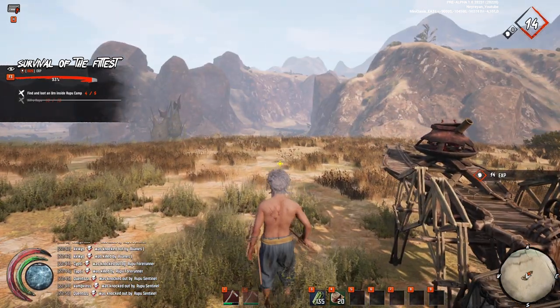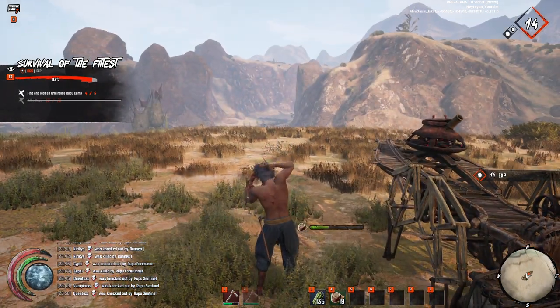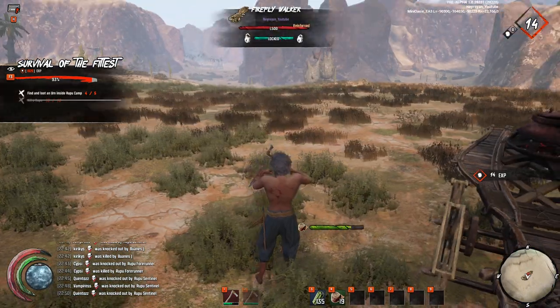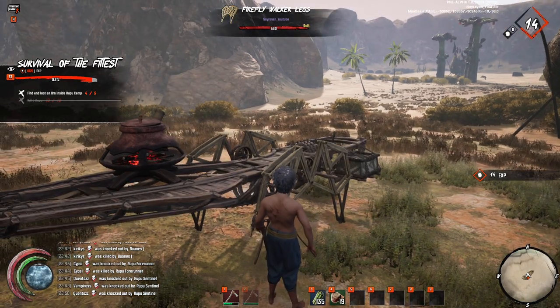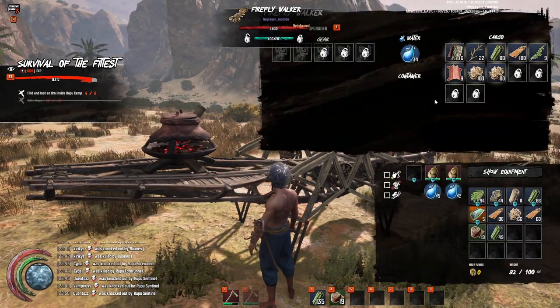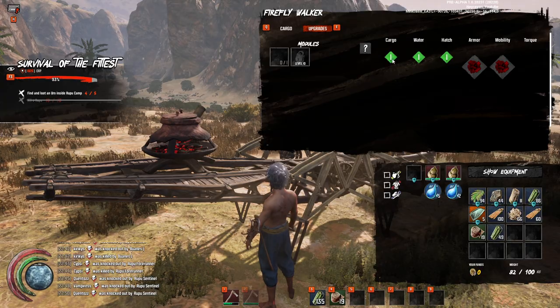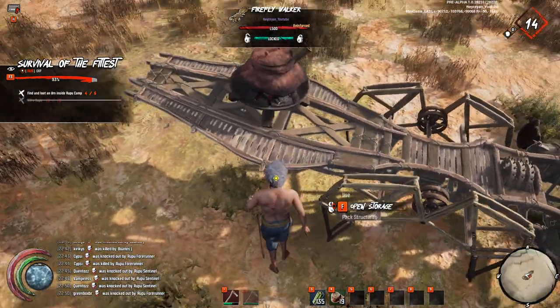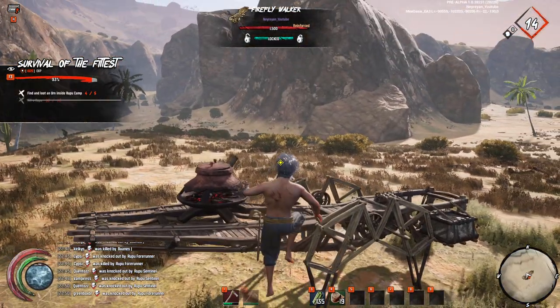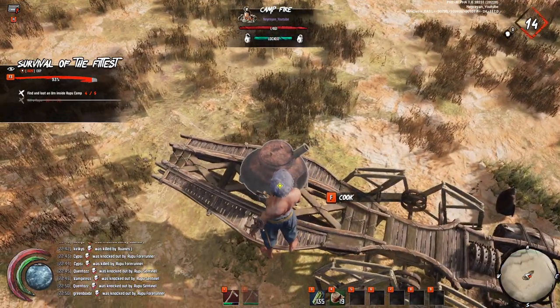Eating cactus makes you a little sick, so let's be at full health. Because fighting the Rupu is very, very dangerous in the beginning and you'll see a lot of people getting killed by the Rupus. And of course you have to upgrade your Walker. Here we go — finally.